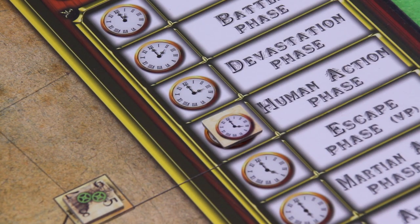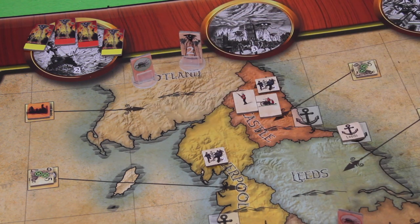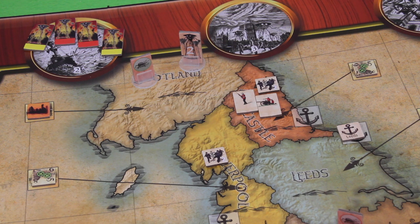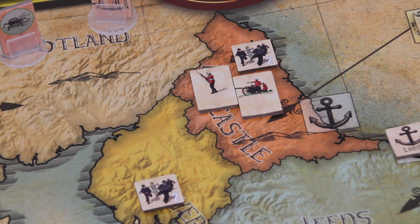Moving into the human action phase, we need to move those refugees out of Scotland. Unfortunately there's no harbour here so we can't have them escape right away. We move two refugees to Newcastle, which has two gears and can support two refugees, and those move down to Liverpool which also has two gears. The refugees are fine for now. I could move the infantry and field guns up into Scotland but I'd rather produce more firepower first — with two field guns you have a better chance in battle than just one.